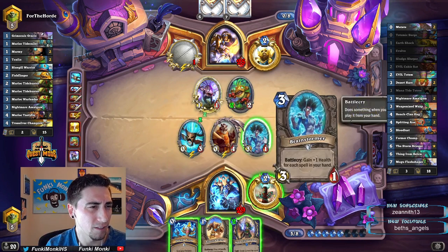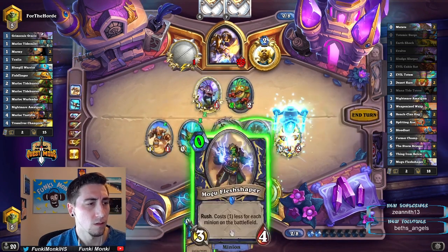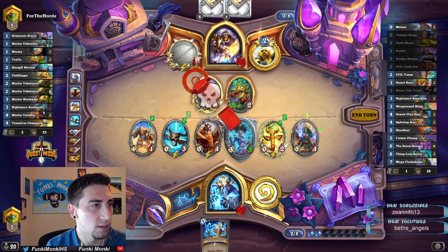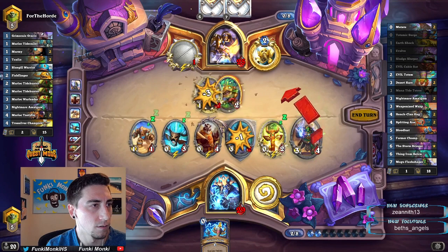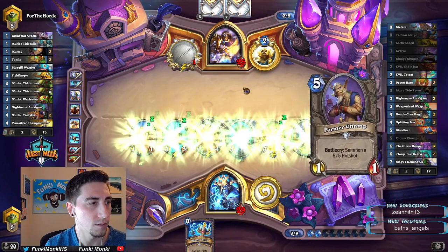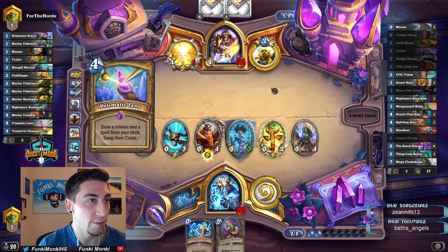I think we want to give this Brainstormer Taunt. This one is free. Oh, cool — yeah, this Healing Totem, that's perfect. We can get like four damage next turn off of these two totems. A Bloodlust would actually be sick right here — I could Bloodlust and Totemic Surge. I really want a Mutate — that would be pretty sweet.